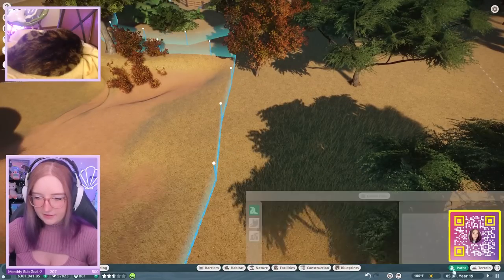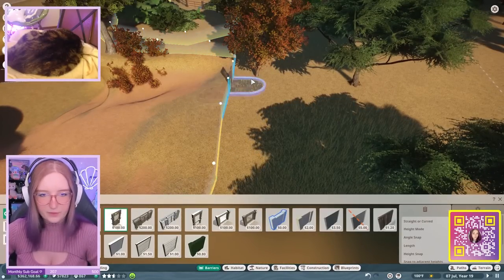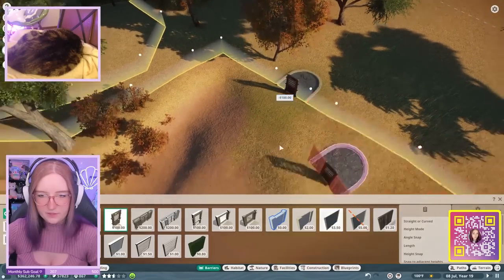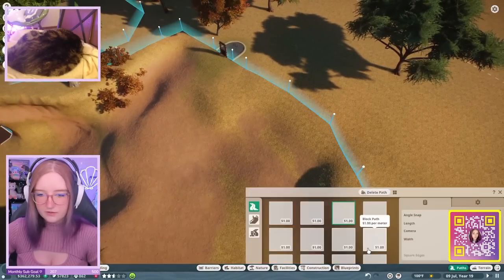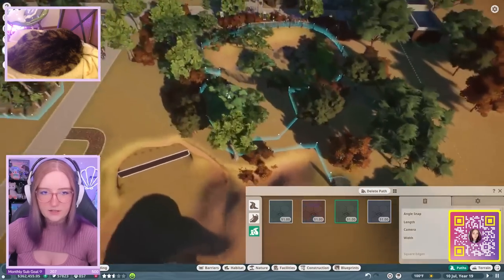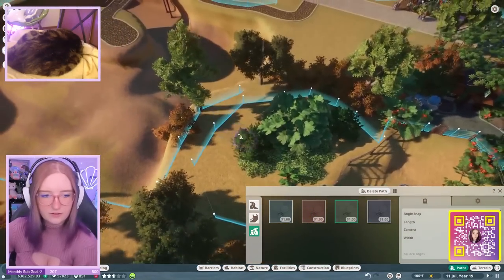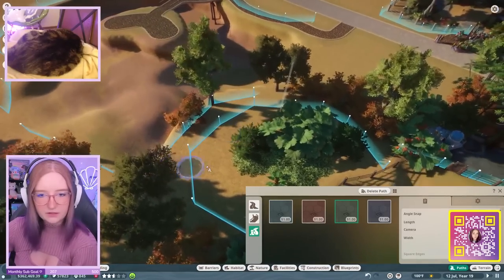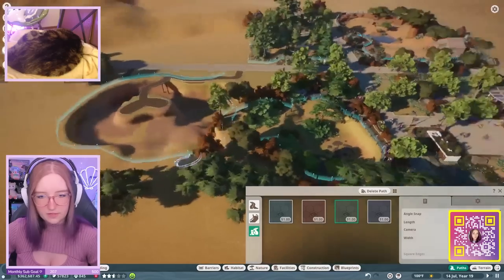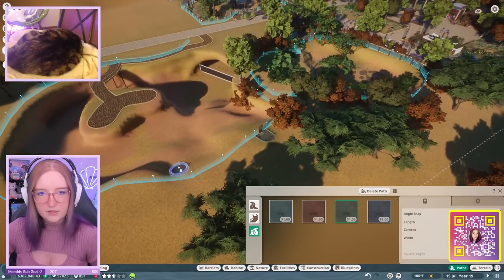Let's get our wooden gate - I'll just put it there for now. I think I can just connect this staff path. I might see if I can connect it to this one here, because that would be really good if I could just have that be an extended one. But I also might just make a few staff buildings back in this area - we'll decide on that later.